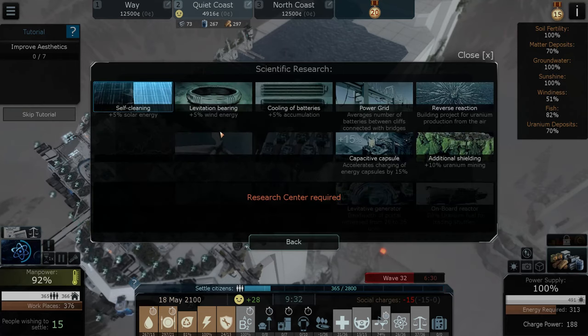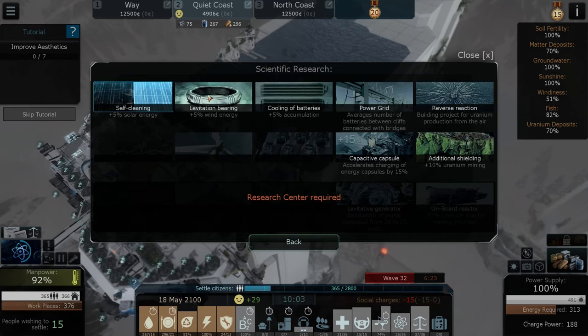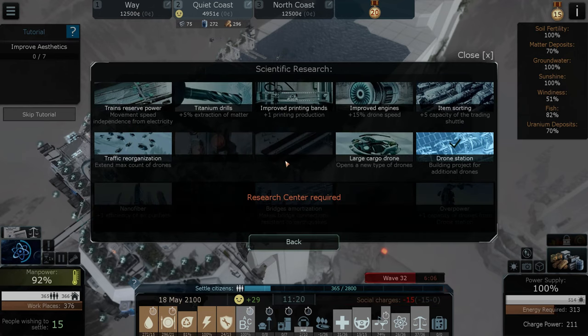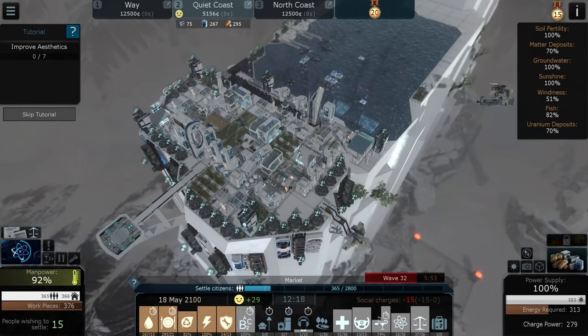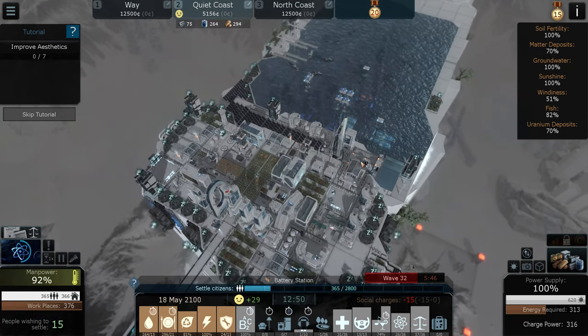There's obviously research that applies to the whole city - things like batteries between cliffs connected with bridges, water, and self-cleaning. There's so many things you can add. I rushed and got the drone station as soon as I physically could. We're going to be looking at getting some more drones in the air, including agricultural drones which work the farms and free up workers for other tasks.